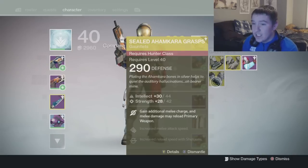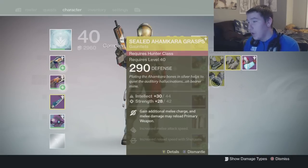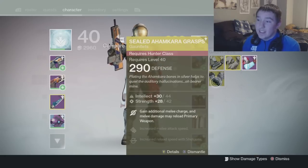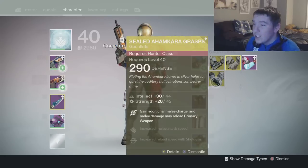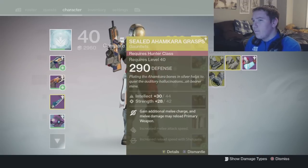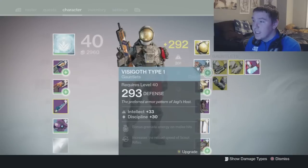You can only have two. This would only help for the Nightstalker class — the vanishing step, which would be okay I guess, but that's a bummer. Also I'm pretty sure this one has worse intellect, and the other one has discipline. I like discipline more than strength — bummer.